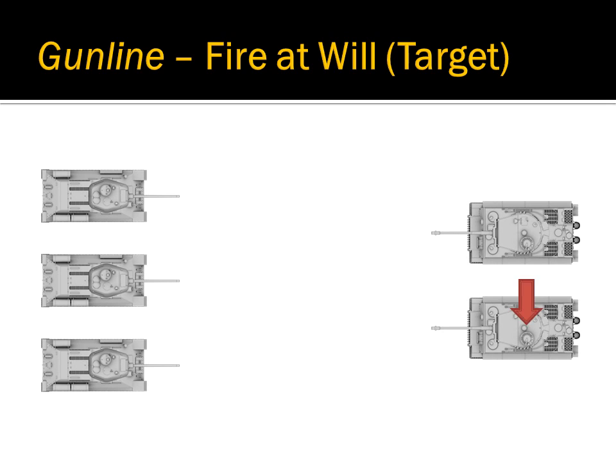If and when the platoon leader does designate a target by calling out the command — 'Target, Tiger on the right, fire at will' — the platoon will shift its fire to the designated target. Note, however, that the timing of the shots is still at the discretion of the individual tanker.